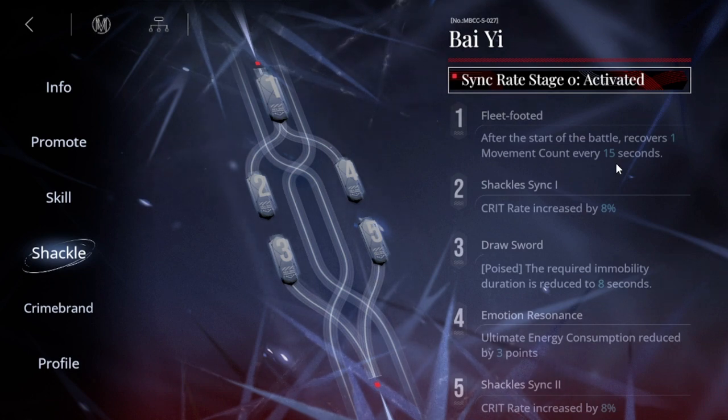At max five shackles you get a 16% crit rate bonus, which adds to the 55% if you have S4 maxed — plus Tempest's 15% and the extra 16% from shackles. The fourth shackle reduces the immobility duration for Efficient Raid from 10 seconds down to 8 seconds. The fourth shackle also reduces ultimate energy consumption by three. The main shackle to aim for is the first one, but if you can get all five she's set.